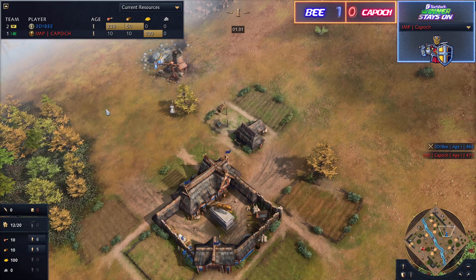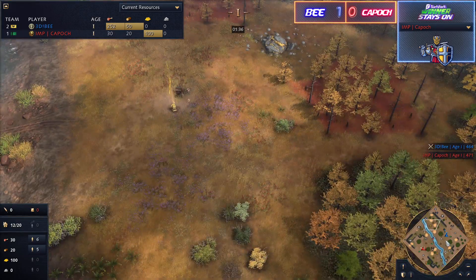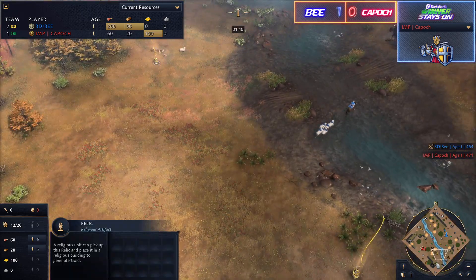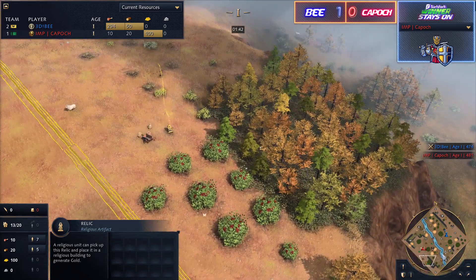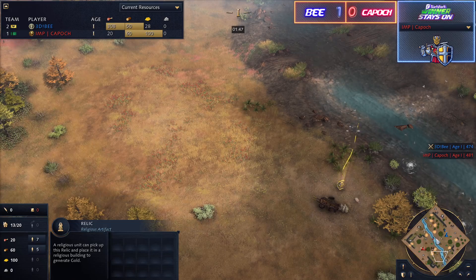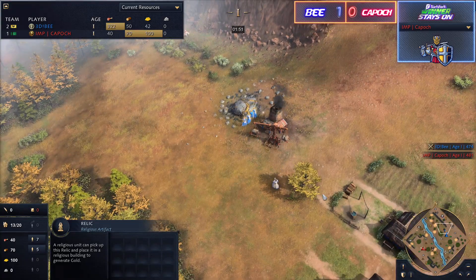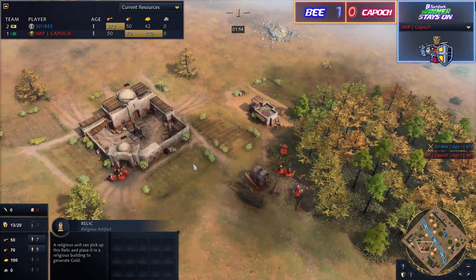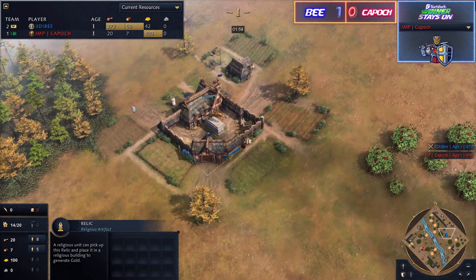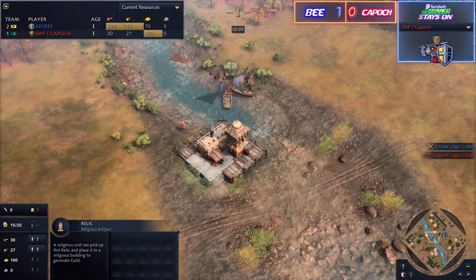Speaking of relics: there are two relics on B's side of the river, and the other three are all the way down south on Kaposh's side. It's going to be a little tricky for B to secure that third relic, especially if Kaposh starts walling off those crossings. B has opened with two scouts, which is common on this map as you want to maximize the sheep you can acquire from the perimeter.